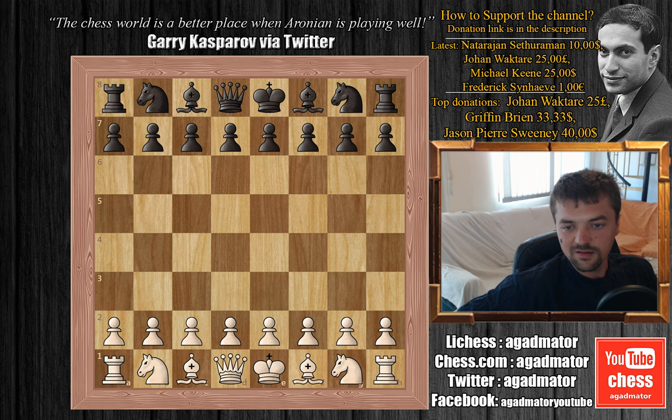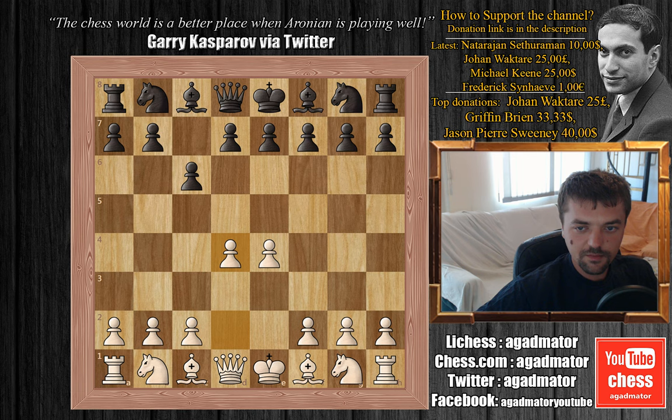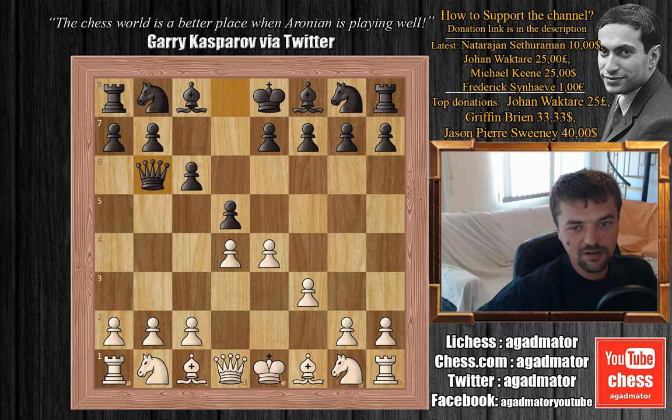Big Chucky is white and Jobava Badur is black. We have e4, c6, d4, d5 — the Caro-Kann defense. Chucky plays f3 and already on move 3 Jobava plays queen to b6, and already on move 3 we are out of the book.